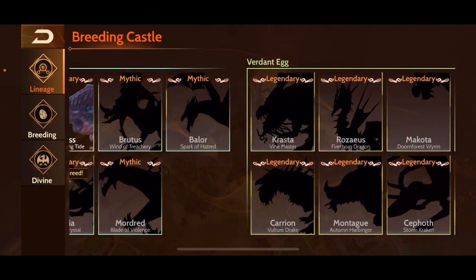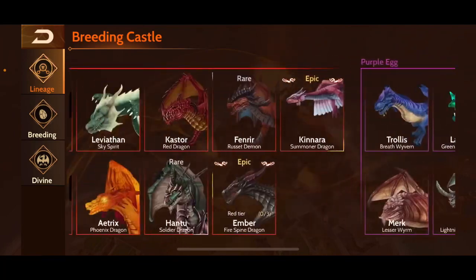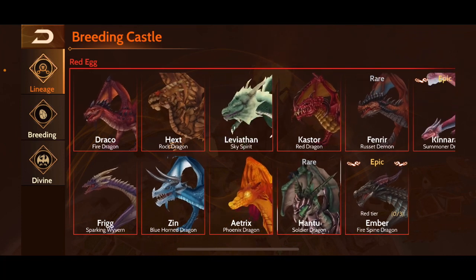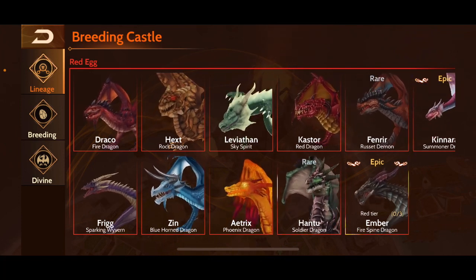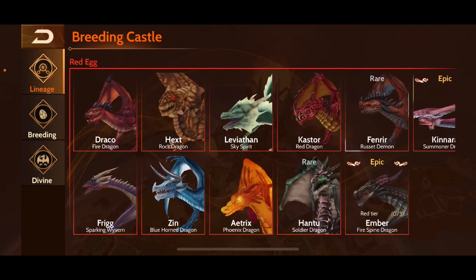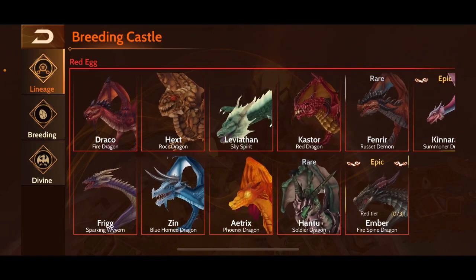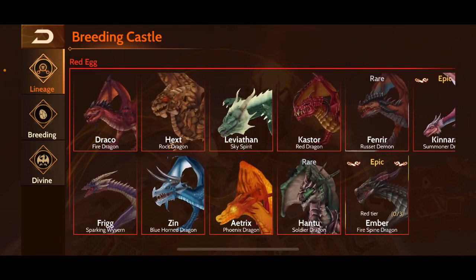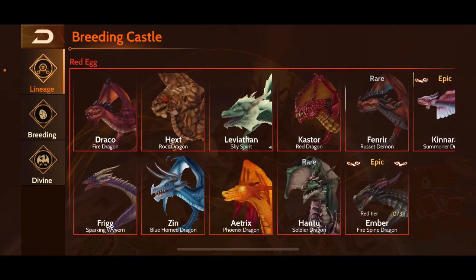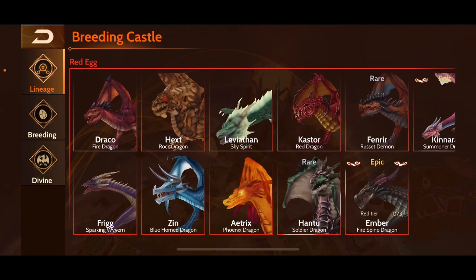Now we're going to scroll all the way back and start from the very beginning — the very first tier where you start off the game. There are a ton of tiers in this game, which makes progression quite grueling at times, but with discounting and more access to rewards you can progress pretty quickly if you pay attention to some of the breeding guides and base building guides on my channel.